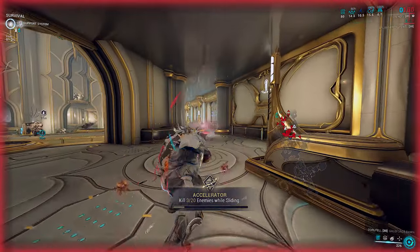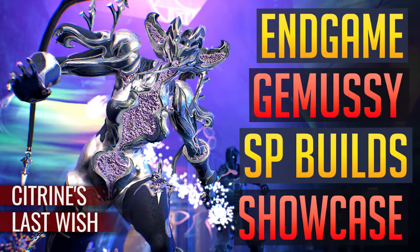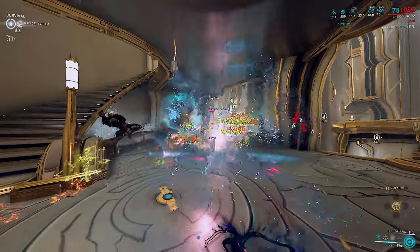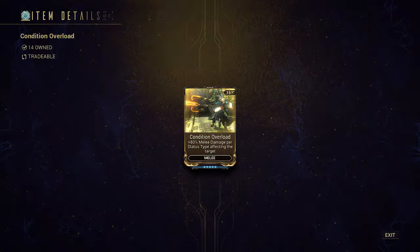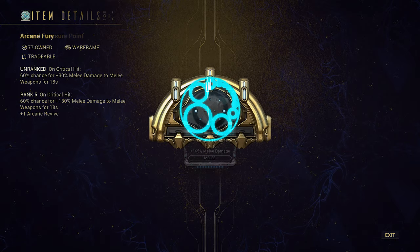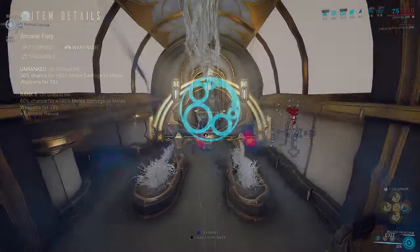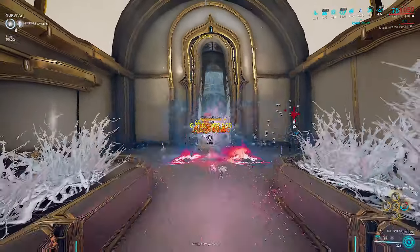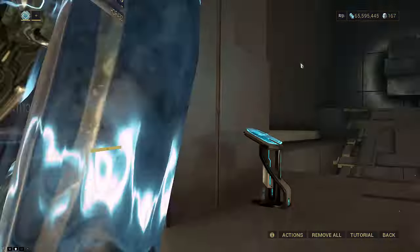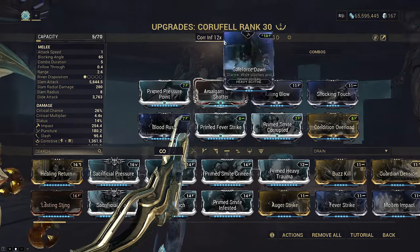This is a Korufel. It is the gun scythe that came with Citrine. It's not perfectly normal, but it's the least bugged part of the showcase. It has multiplicative Condition Overload scaling. This means you want base damage on the weapon as well as Condition Overload. Whether this comes from Arcane Fury or Prime Pressure Point, it doesn't really matter. Anyways, this is the normal Korufel Infinite 12x build.